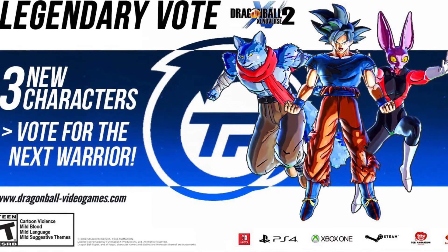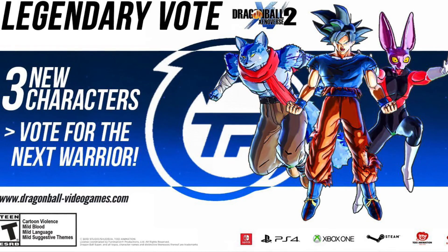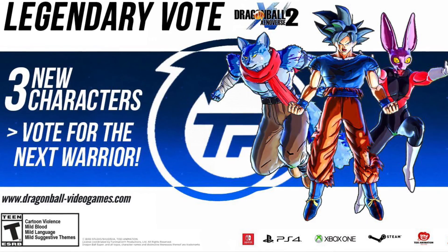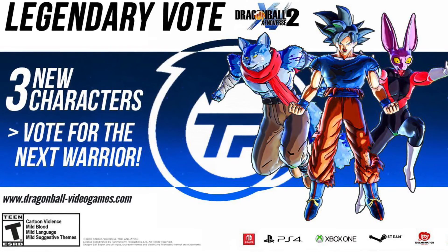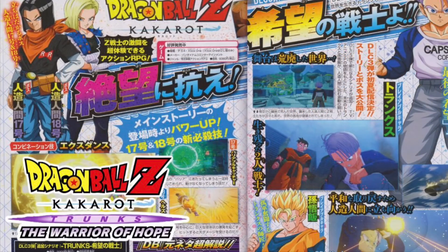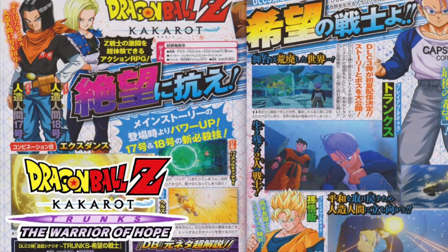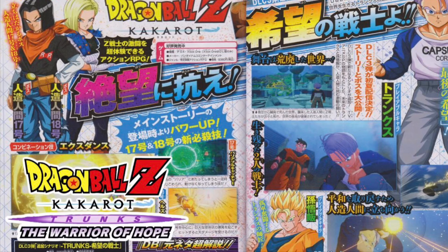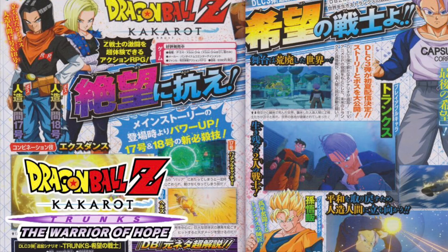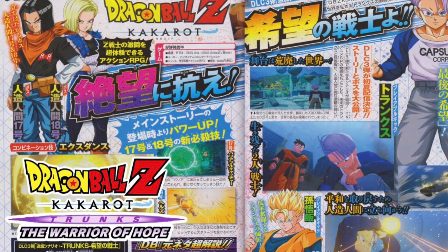There were new V-Jump scans that dropped for Kakarot yesterday, which I'm gonna be talking about in another video. I really can't wait for these new characters to drop — Ultra Instinct Sign is going to look really crazy, and for Dragon Ball Z Kakarot we're gonna be able to play as one-arm Gohan, which is going to be crazy. Starting with Xenoverse 2, Legends, Dokkan Battle — all that stuff.